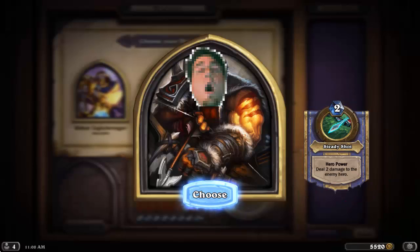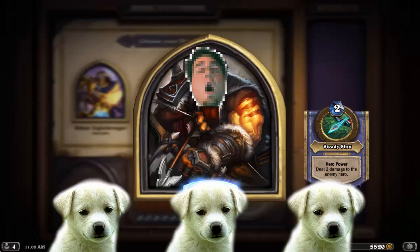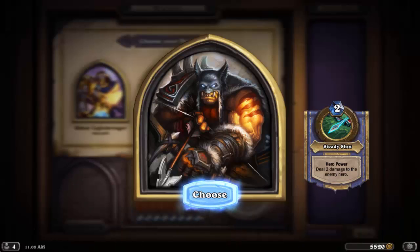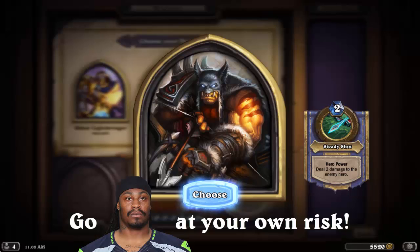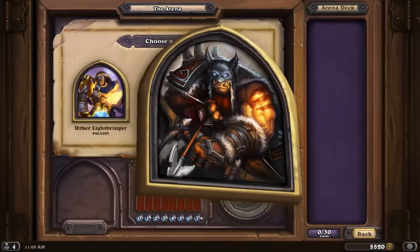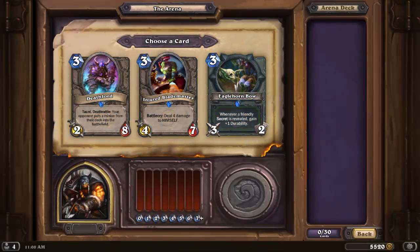But sometimes everything can come together, and in those cases beast synergy can be a fearsome thing. My advice to you in drafting your own hunter deck is to go beast or aggressive themed only if the best picks start to lead you in that direction. Otherwise, do your best to stay true to the individual cards that give you the most value, even if you are hoping that your deck is going to turn into something else. With all that out of the way, let's kick off the quiz portion of this video.